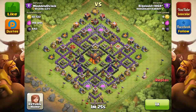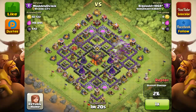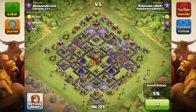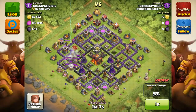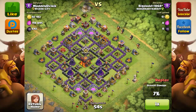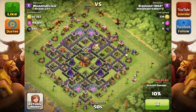Now we're just going to move on to the regular gameplay here. This is another defense on my base. Here we go — the person is going to start attacking me with some lightning spells. Looks like they're probably going to be using some air troops, since they're trying to take out the air defense, which they just did. I do not know why they chose to drop the lightning spell between the inferno and the air defense instead of just dropping it right on top of the air defense.